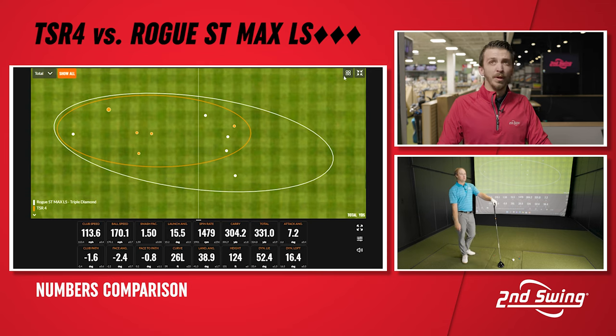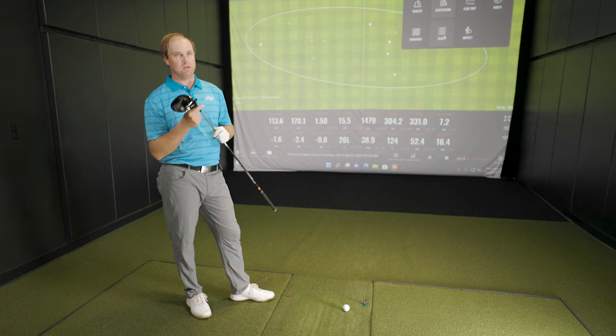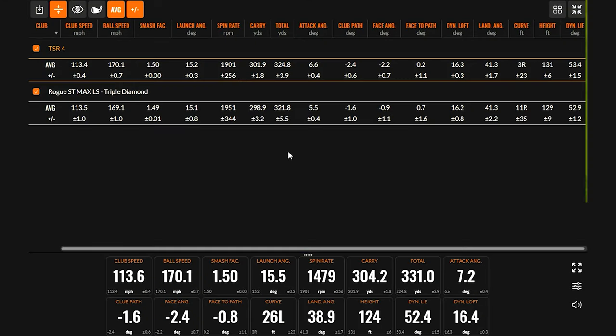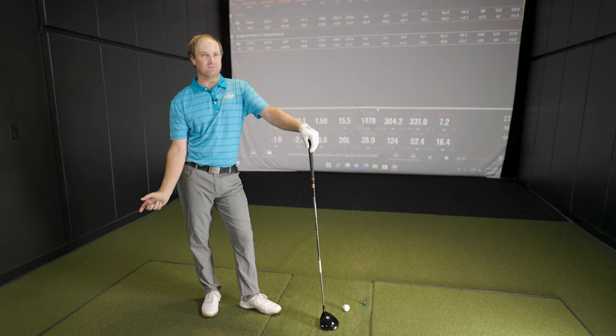Another thing to bring up — with Titleist we adjusted these down as low as we can go. With Callaway we went down minus one, but with Titleist this is actually minus three quarters, so we have 8.25 degrees. Looking at the spin and ball speed, it was just a little bit faster ball speed and a little bit lower spin. This probably might take the cake for the lowest spinning driver out there. We're about to find out when we put in the Autoflex — let's chase the bombs.